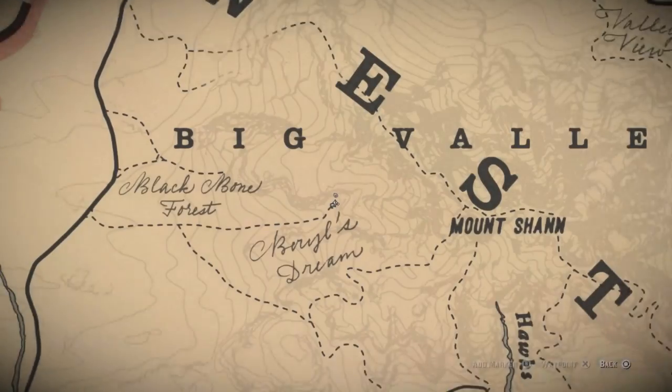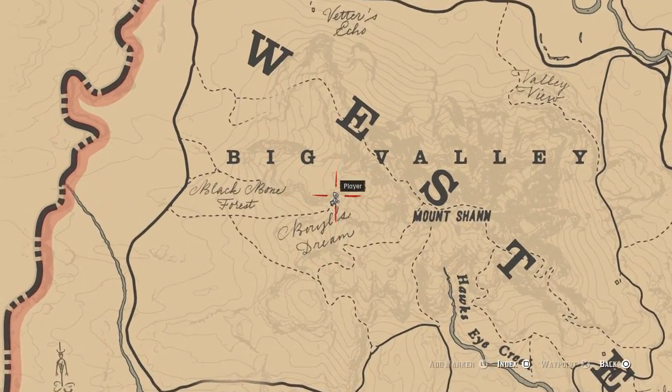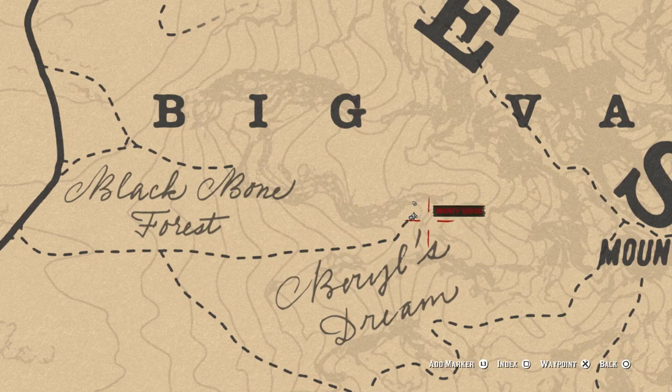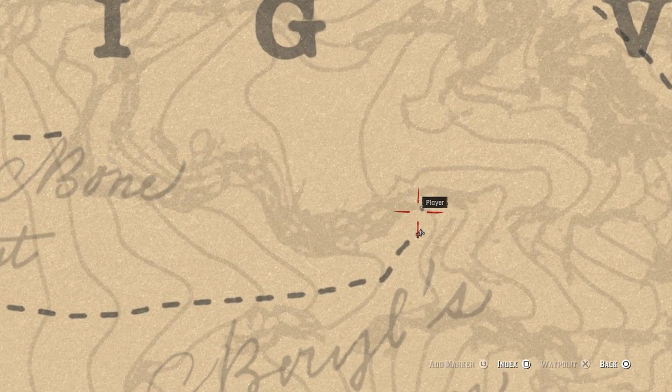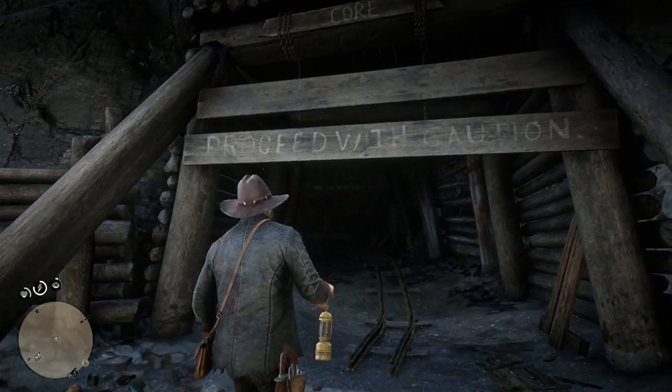Check this out — we got a mineshaft right here which we are going to explore. Let me show you guys first the location. We are at Big Valley at West Elizabeth, and what you have to do is just follow this trail right here. At the end of the trail there is this mineshaft.